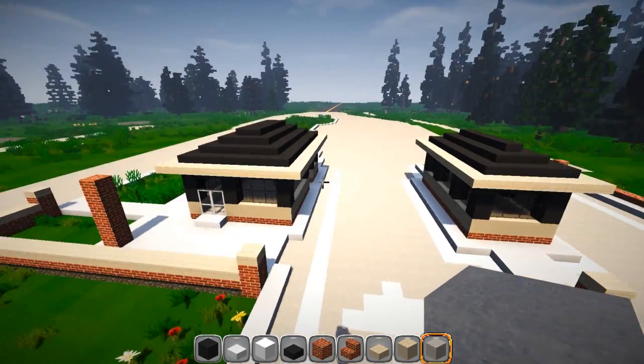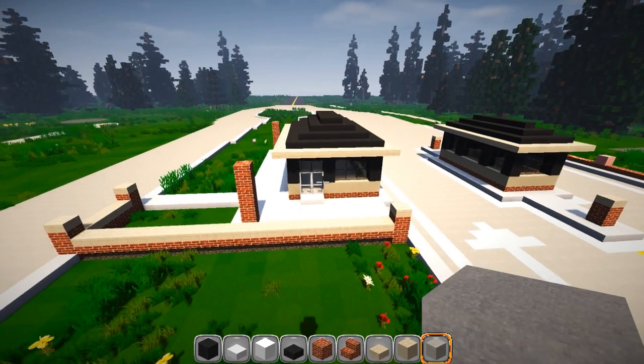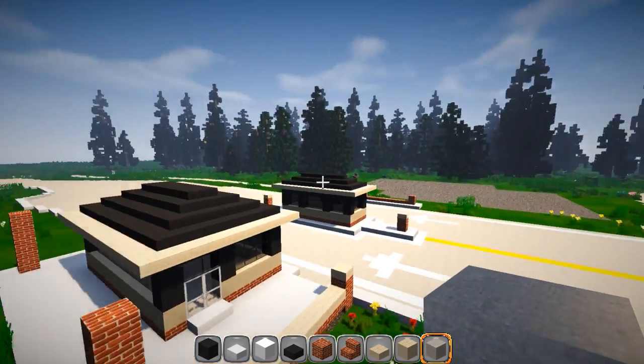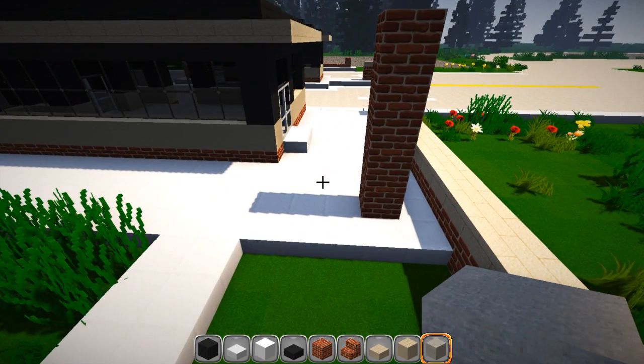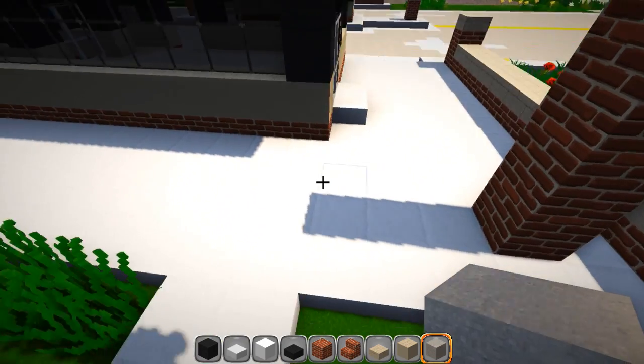We are working on the main entrance. This is what we got done — the last two little buildings in the last episode. We have a tough one ahead of us; this is going to be quite the challenge and it will probably take the whole episode to get this thing roofed in. I've already kind of half laid this out to save a little bit of time.